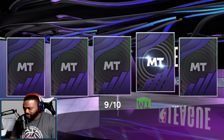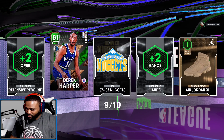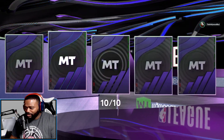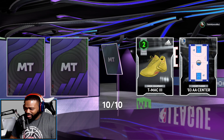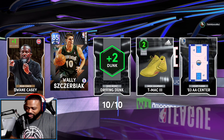We need to go look at the collections. Another Emerald — Derrick Harper, one of the best defensive point guards you can get every year, high steal rating, a pest on the ball. Looks like we got another Sapphire — that's going to be Wally Szczerbiak.